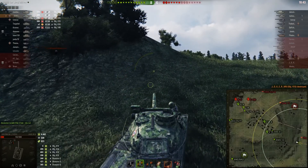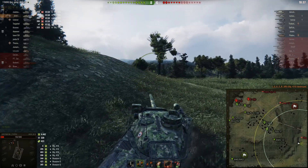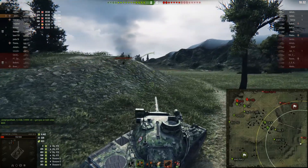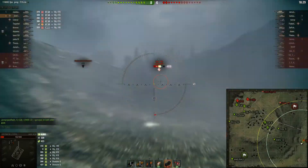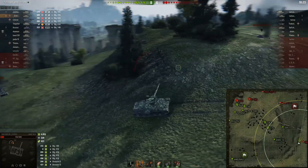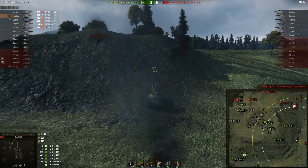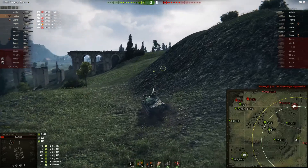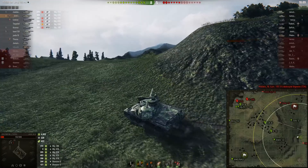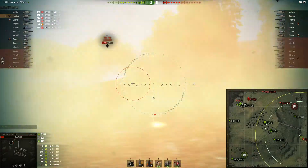At this point I was kind of expecting to end up dead pretty quick — the 140 has much better effective armor pretty much everywhere than I do, a better gun for snapshotting, and more penetration. But luckily I get the jump on him. One shot in, and I'm thinking he might rush me — if he rushed me that would be good because I've got the Strv and HWK providing covering fire, although the Strv has just run off. There's the E75 turning up though.